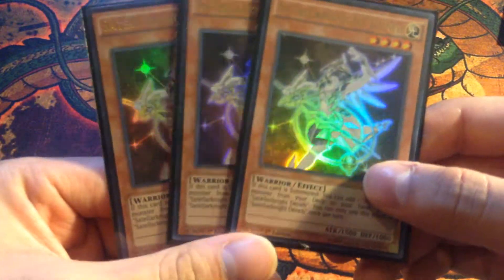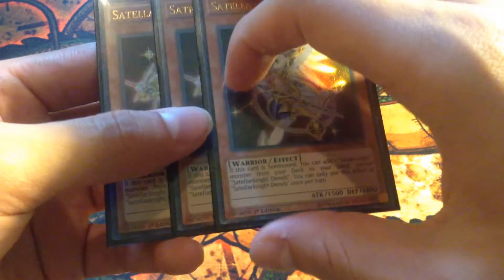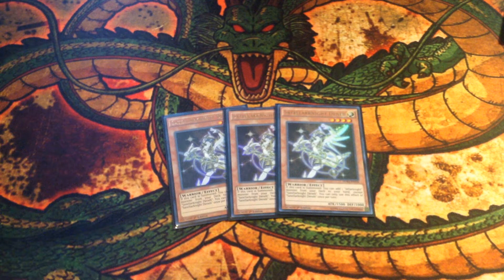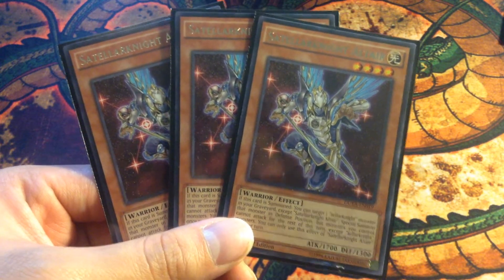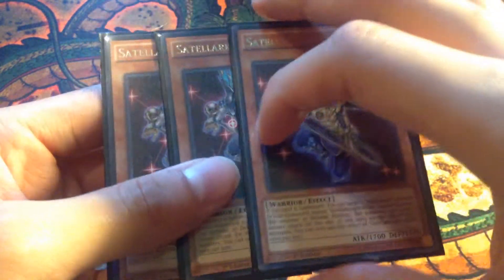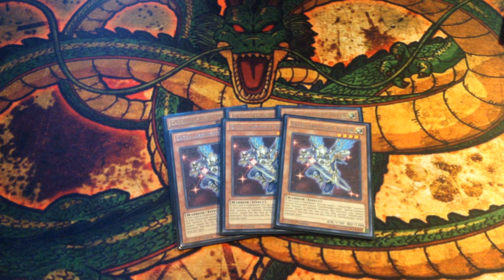Let's start off with three Denebs. Of course all Tellarknight monsters get their effects off regardless of how they're summoned, and they can only be used once per turn. Deneb — when it's summoned on the field, you get to search out a Tellarknight monster from the deck to the hand. Three Deneb, very amazing card. Next is three Altairs. Altair — when it's summoned on the field, you get to special summon a Tellarknight monster from the graveyard onto the field in defense mode, but for the rest of the turn, only Tellarknight monsters can attack. So if you Xyz summon into something that's not a Tellarknight monster, you won't be able to attack.